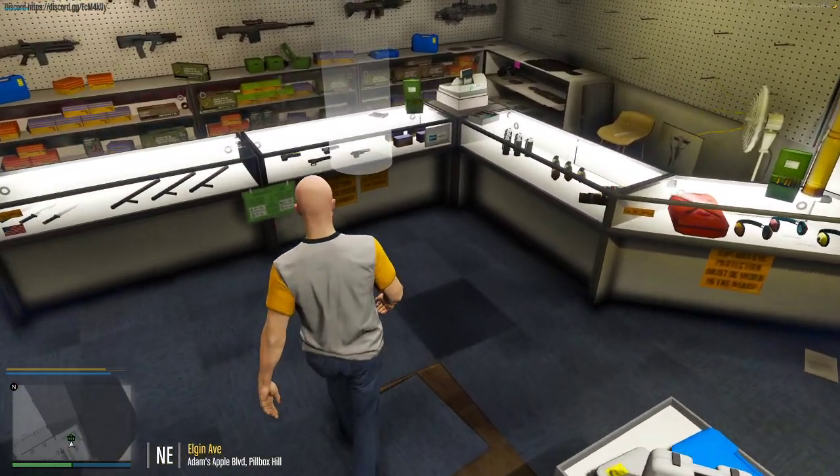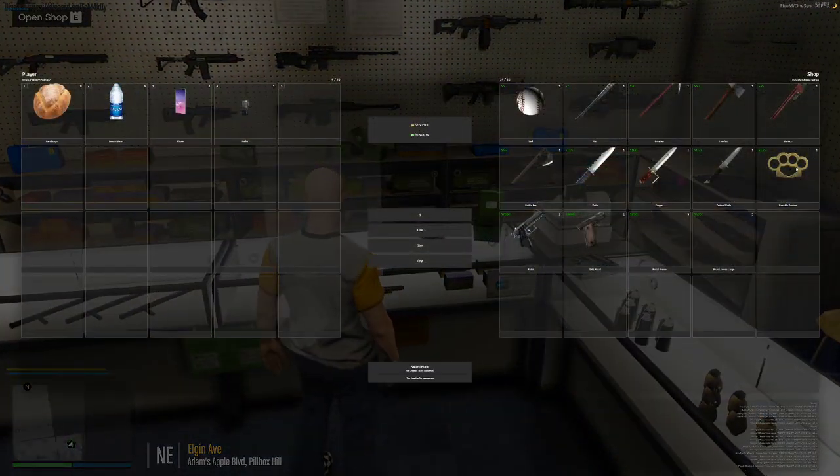You're going to go up to the little white circle and hit E. Here are your weapon choices for the clean weapon shop. I'm obviously not going to showcase where the blacklisted weapons are.